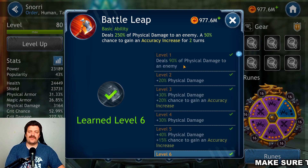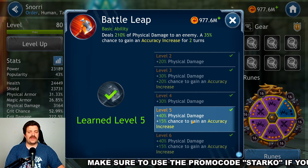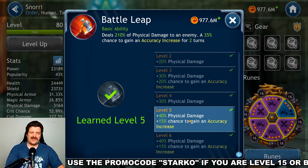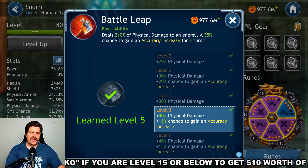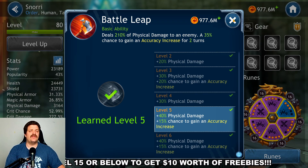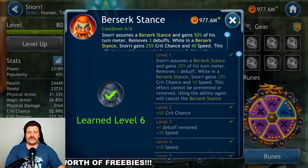The first skill deals 250% physical damage to an enemy and has a 50% chance to gain an accuracy increase for two turns. At level 5 it's 210% physical damage and a 35% chance for the accuracy increase. The accuracy increase isn't really important unless you're facing a dodge team, which won't be the case 95% of the time with Snorri. Level 5 is perfect for this skill — no need for level 6 unless you have extra scrolls to spare.